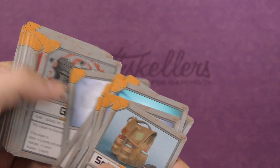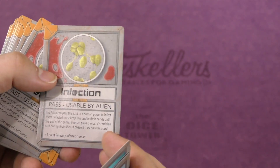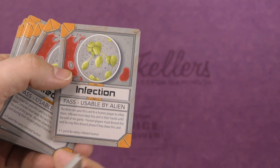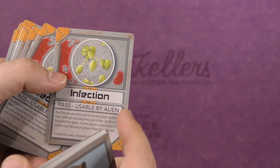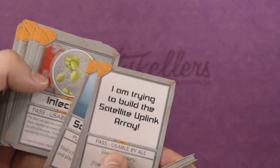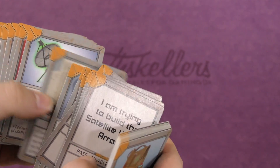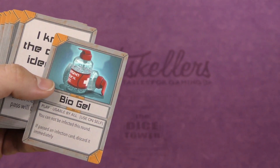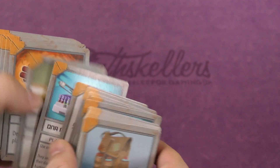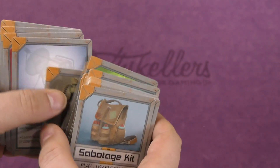There are also infection cards. The alien is the only person allowed to pass these. If the alien passes one to you, you're infected — you have to keep it in your hand, and the alien gets plus one point for every infected human. You can also pass cards to other players to communicate your intentions, like teaming up to build the satellite array. There are cards that protect you from infection this round, and there's a flamethrower and gun with ammunition — you can kill another player, although the alien is not allowed to kill.